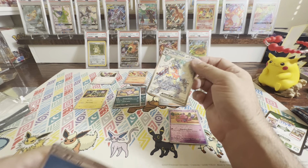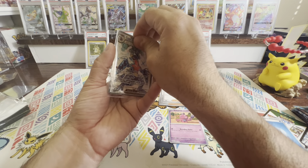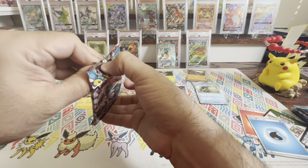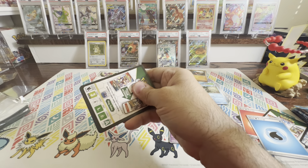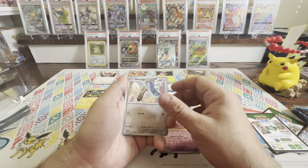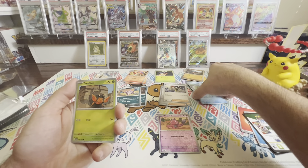Magby looks pretty cool — I like that little Magby just hanging out. Mantyke looks pretty nice. Plusle and Minun look pretty cool. The Groudon looks pretty cool. There's some really nice ones in here — Minior, love that artwork. The Morpeko card looks very, very nice. There's not really anything big that I really want out of these cards. Just the trainers look really nice. The only thing I really want to see is that Mewtwo EX.